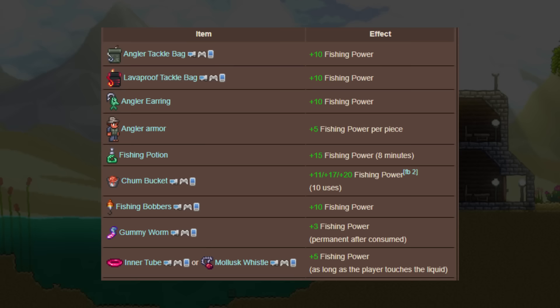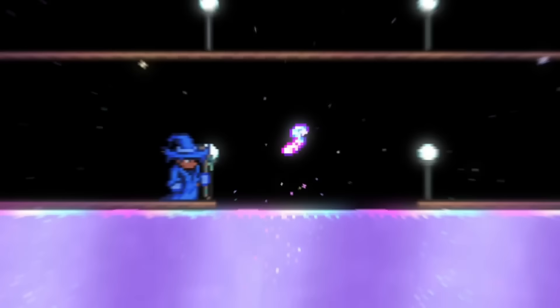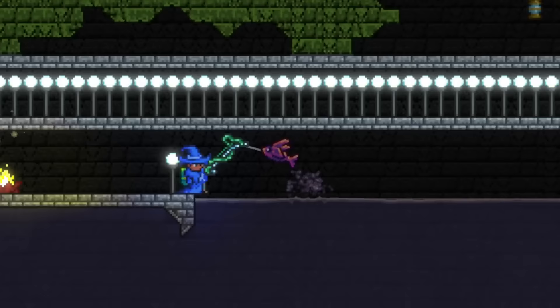The easiest way to fish is to get some of the fishing related items I have on screen now, which will all boost your fishing power so you can get better loot. And if you get lucky enough to find and catch a gold worm, you can throw it into shimmer to get a permanent fishing power boost. You can also sit on a toilet to get a small boost in fishing power, so I usually build a small base around my fishing ponds in each biome, so I can safely sit on them. We'll stop with the fishing stuff for this video, since it's long enough to take up a video on its own, which I already did.